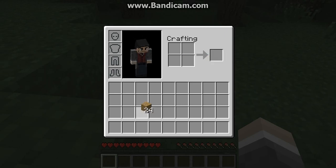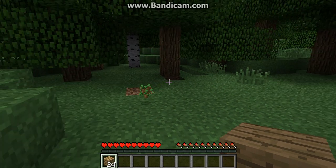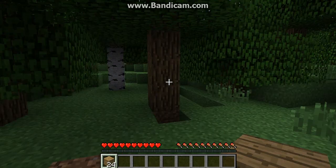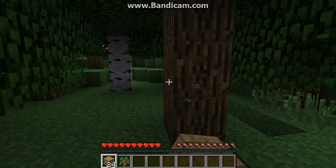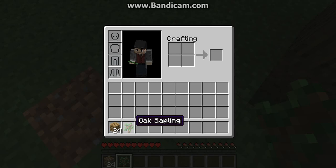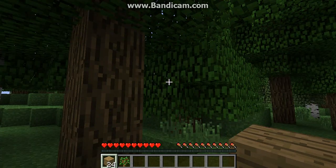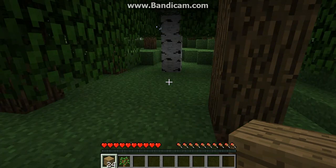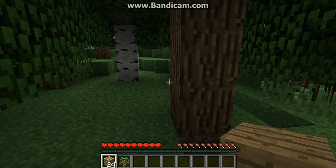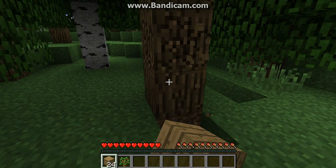Just gonna keep clicking on them, so now I have 24. A bunch of things drop from the trees too, like saplings — I have a sapling in my hand there. And this thing all the way at the bottom is called the quick bar, or whatever you wanna call it.